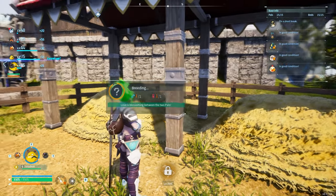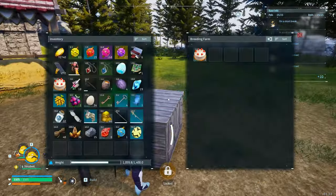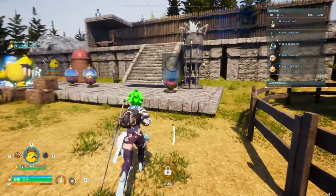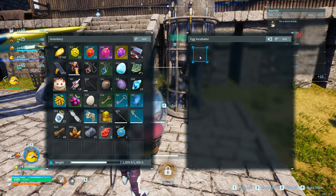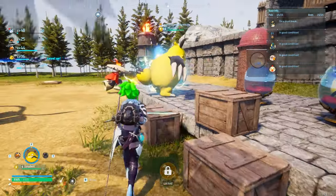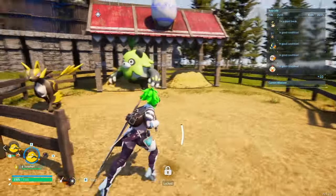You're going to breed them inside the farm using a male and a female. You'll see that little egg indicator fill up — as long as you have a cake inside your breeding farm, they will produce an egg. You place it in an incubator, and that huge electric egg can pop a Grisbolt right out of it.